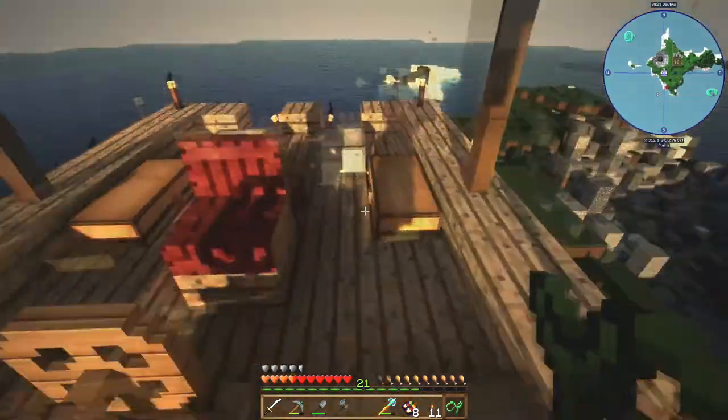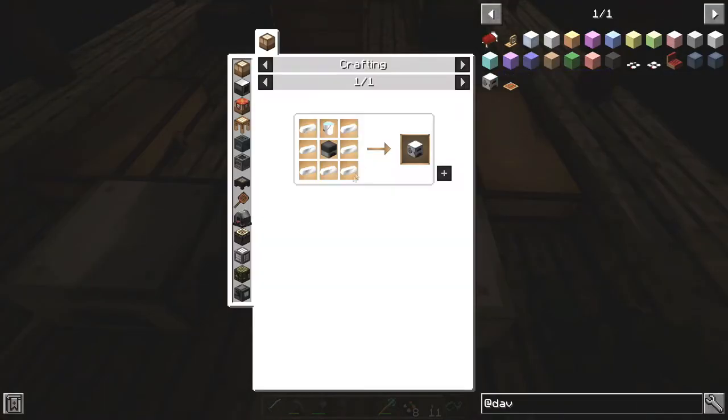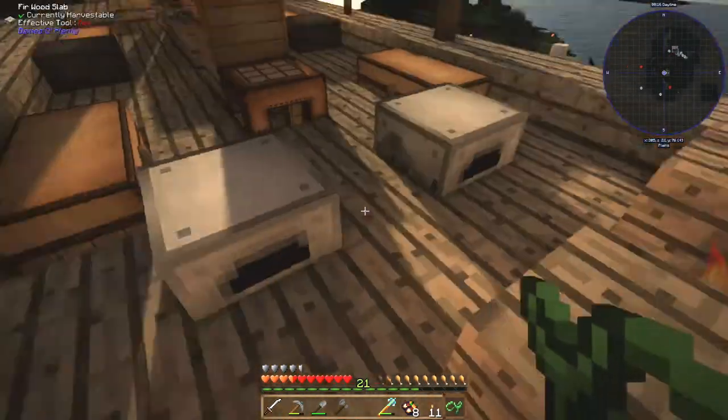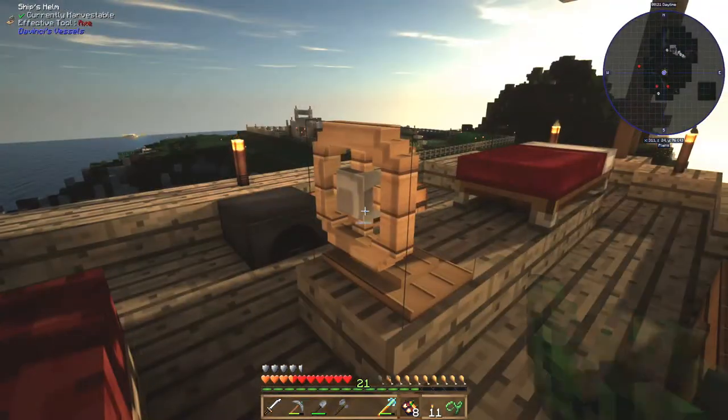Now with the sun coming up, I can show you the steam engines. Steam engines are interesting. If you look at their recipe, they're not too hard to build — just a bucket of water, a furnace, and some iron ingots. And then you put them on your ship. We're going to build the ship real quick — let's do that now.